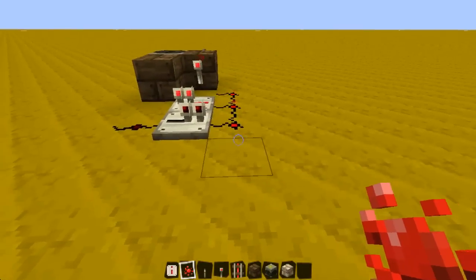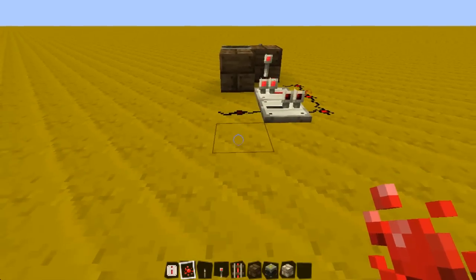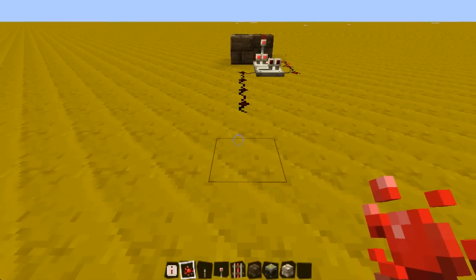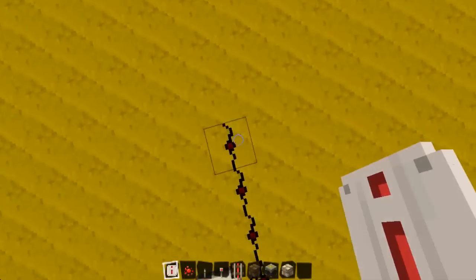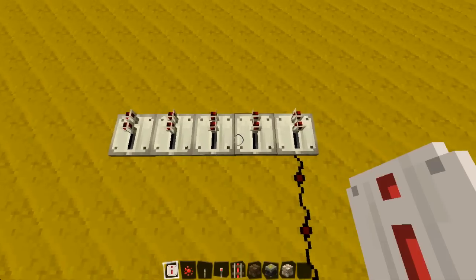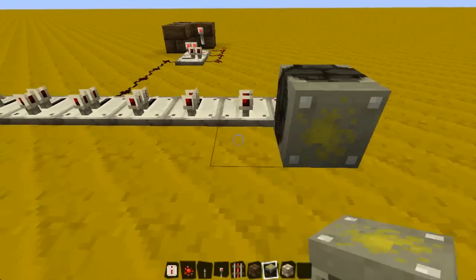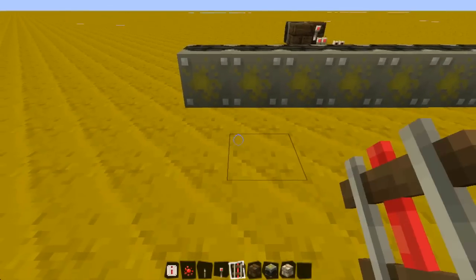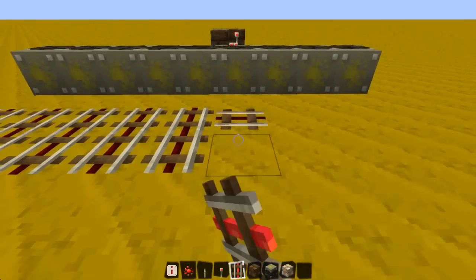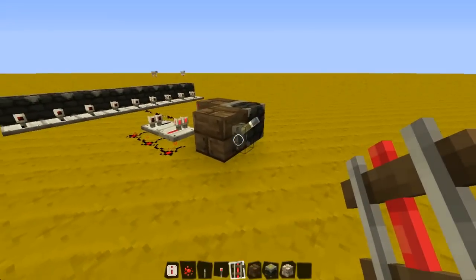Now you take power from either this side or that side - it's totally up to you. But depending on what state you want the pistons in, I'd take it from this side personally, because that way it'll be on the off state all the time until you turn it on. So we'll just go down here like so. And then get your repeaters and just make a line of them like this. I think it goes up to 10, so you want 1, 2, 3, 4, 5, 6, 7, 8, 9 - we'll go with 9, just to be on the safe side. Then just put your pistons in front of them like this. And then your powered rails, just put two like that, like that. And that's it, you're done. If you turn this on now, you should get an infinite supply of powered rails.